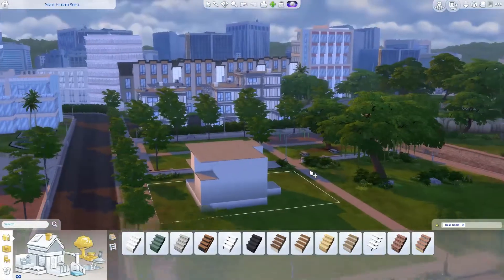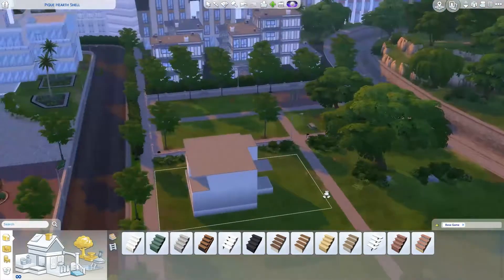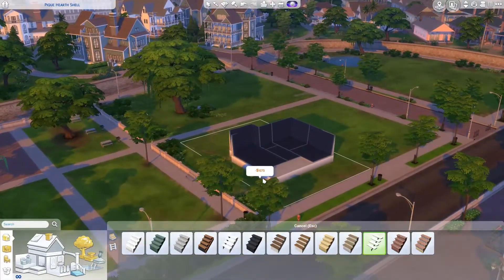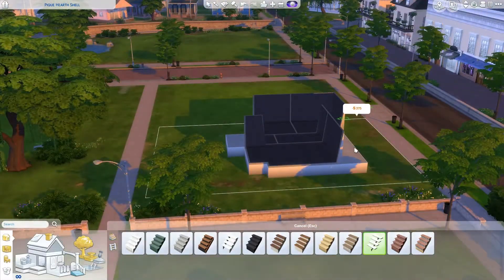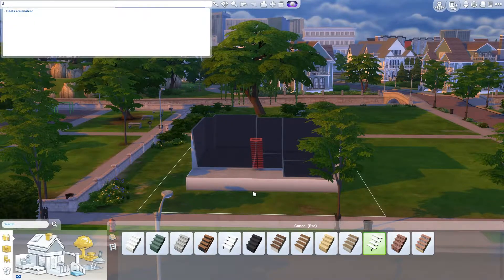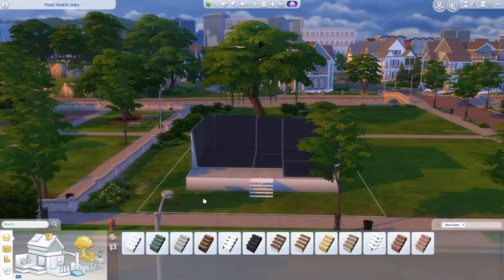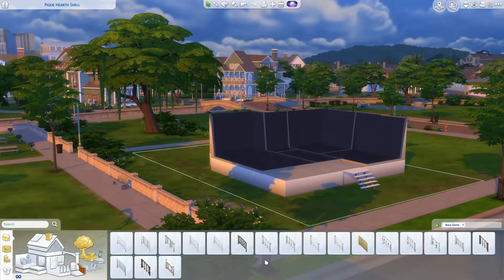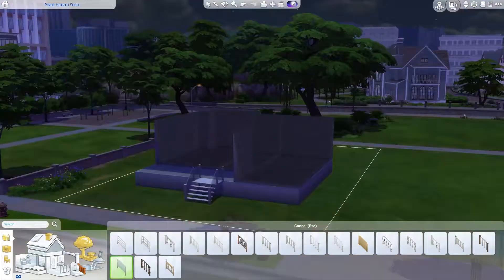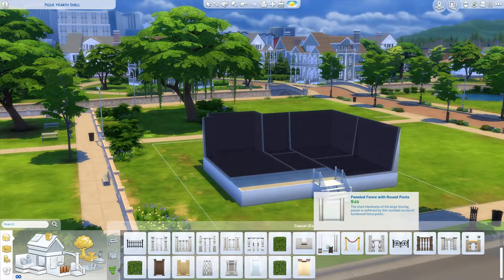I figured a couple of things weren't working — I couldn't get the stairs back onto the porch area, the deck area. So I had to use the move objects cheat to get the stairs back on and move the actual house back a bit. Later on I actually flipped the house around so the back is at the front and vice versa.